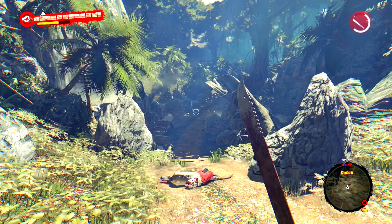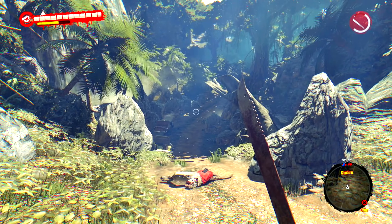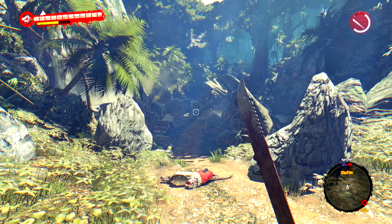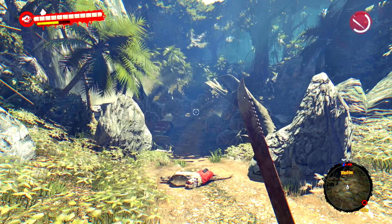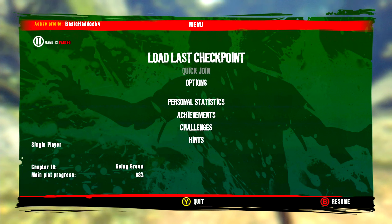We finally made it to where the weapon crates are, so we can deliver the items back to the main base. Welcome back again to another episode of Down Definitive Edition — hope you guys are enjoying the series so far. Right now we're on chapter 10, Going Green, 68 percent of the main plot progress completed, and I think we're getting close to the end.